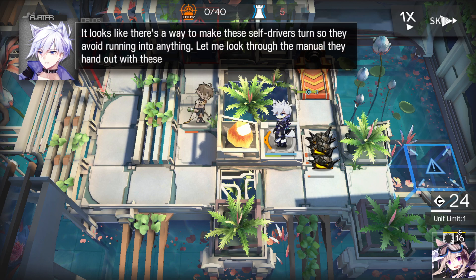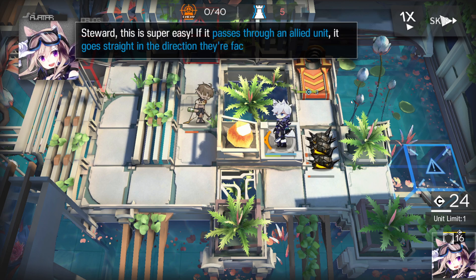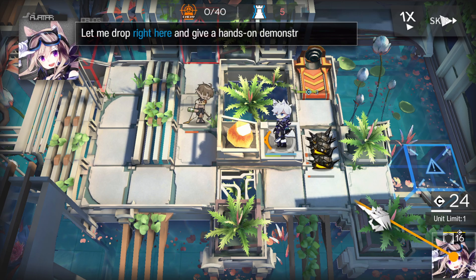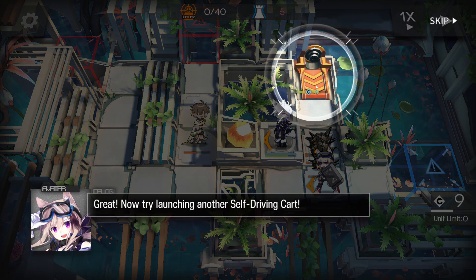Let me look through the manual they hand out with these. It's super easy — if the self-driving car passes through any allied unit, it goes straight in the direction that unit is facing. Let me drop right here and give it a hand. I would have done this anyway — let's go! Great, now try launching another self-driving car.